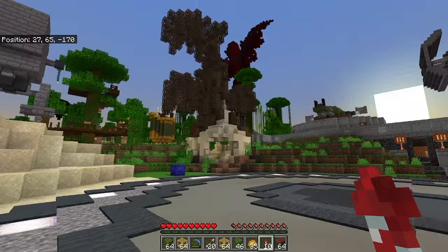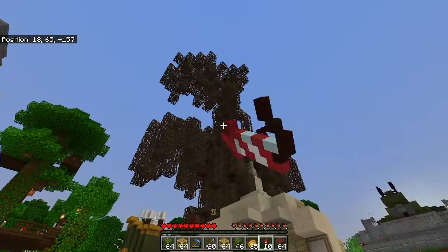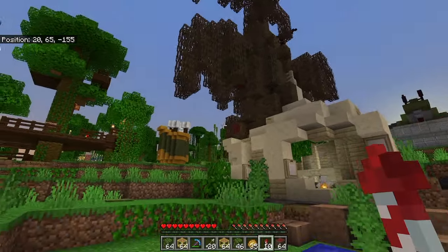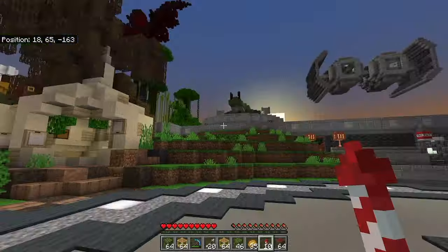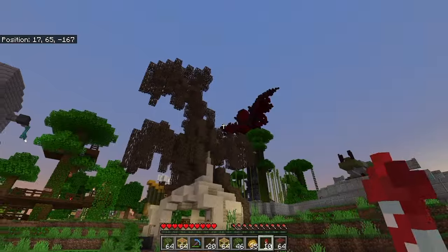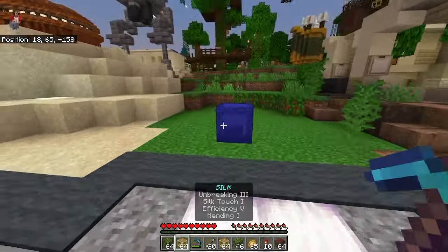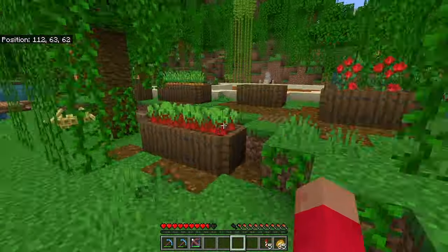I wonder if I could put some amethyst clusters growing off of it, almost like moss or something. I could get some coral and put some dead coral around it — okay, ideas are happening! I had to mine all of those amethyst crystals, and in the process did something I have never actually done before in the history of Minecraft.